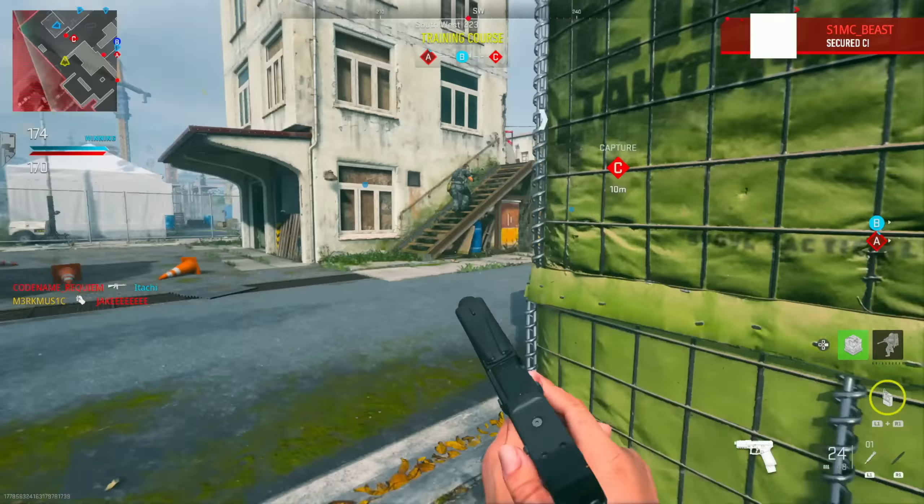Let's call in this care package — we earned this. After this care package we're gonna play the objective heavy because they're about to triple cap — I don't want to lose. Oh, I threw my throwing knife — I'm stupid, I'm supposed to keep that. Now I've got to double smack — I'm gonna get him. Oh, they're taking C, gotta get there.